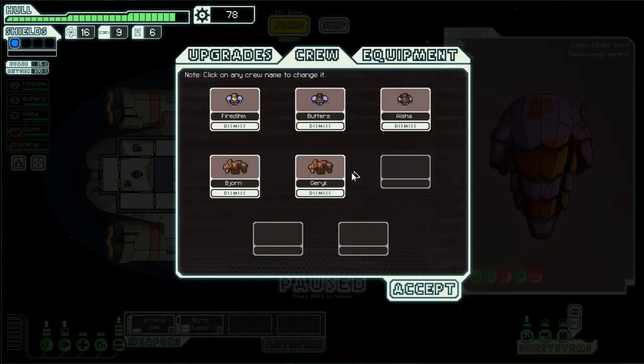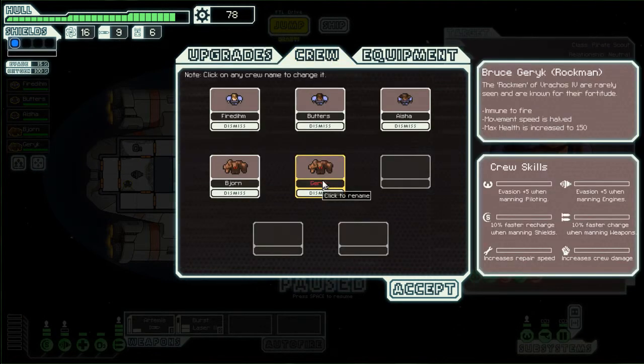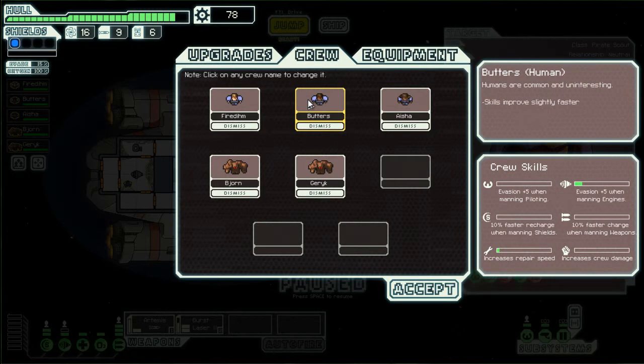We're gonna go to ship, crew — who's the new guy? He also doesn't have anything and he's a rock guy too. Bruce — Bruce Grrake. We'll just go with Bruce, I like that. He's immune to fire, just like the other guy. They're pretty much the same because of their race — they get the same benefits. Skills improve faster on humans.